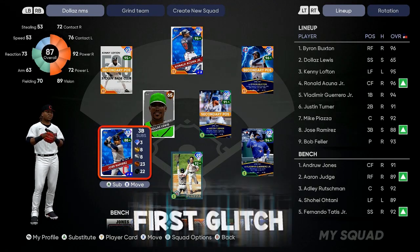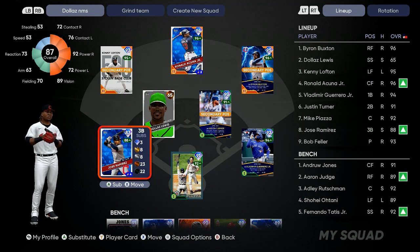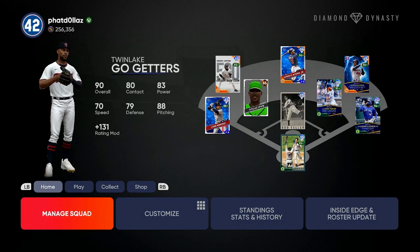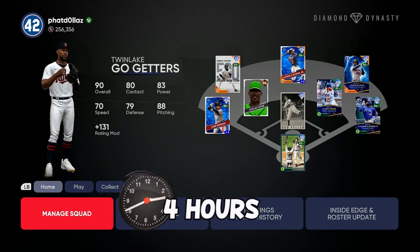So the first glitch we are going to cover is the two-controller glitch. As you can see, this is my roster, no money spent. You can have this same exact team in about four hours of grinding and flipping.